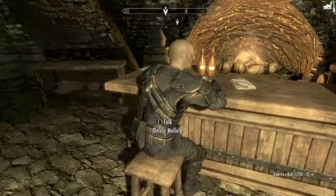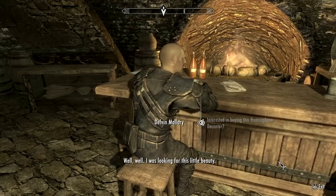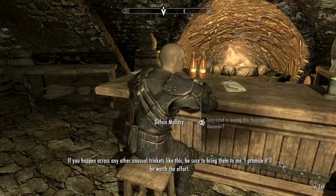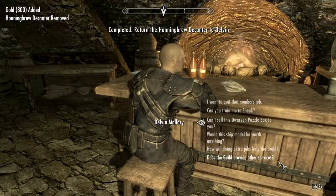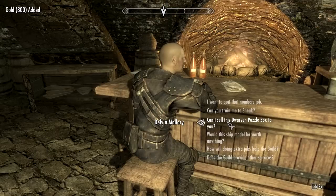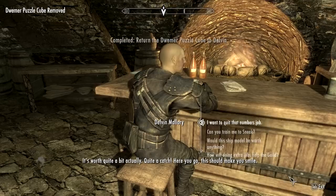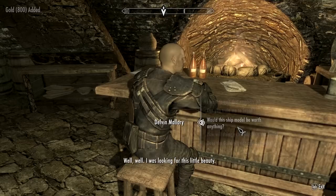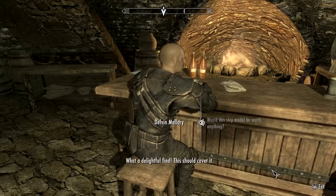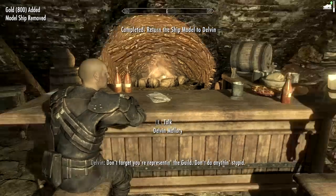Here we go — Delvin, just the man I was looking for. Huntingbrew Decanter — 'Well well, I was looking for this little beauty.' Pay me. 800 gold — yippie doodle. Dwarven Puzzle Box — yeah yeah, it's worth quite a bit. Ship model — 'What a delightful find, this should cover it.' Alright, that'll take care of things.